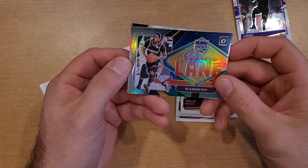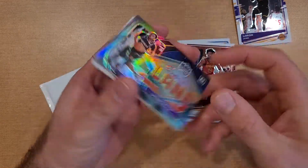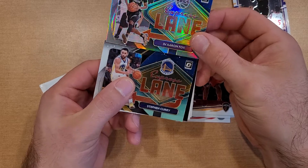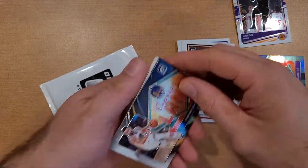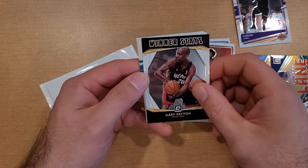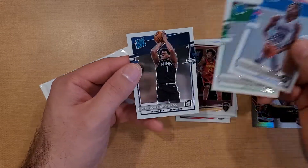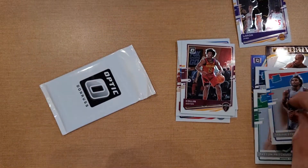De'Andre Fox Express Lane — looks like one of the silvers or the colored ones, pretty cool. Another Express Lane. Steph Curry, and you can see the difference between the holo and just the base insert. Gary Payton. And then for Rated Rookies: Isaiah Stewart, Peyton Pritchard, and Anthony Edwards — boom, there we go.